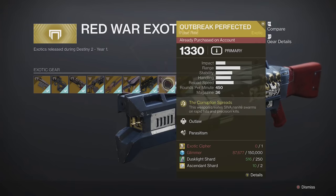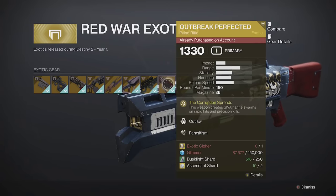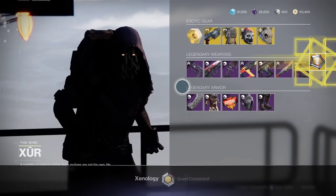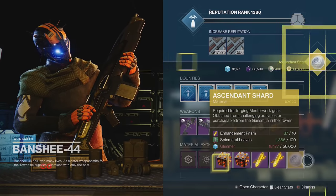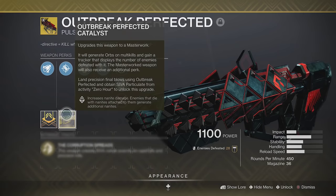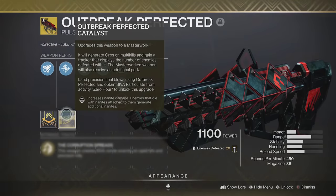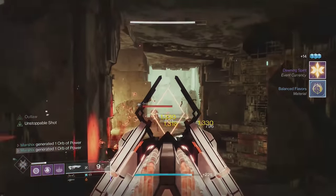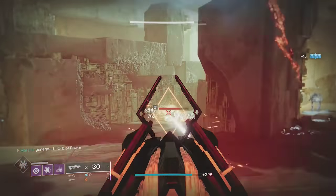This comes from the exotic kiosk in the tower — it costs 1 exotic cipher and 2 ascendant shards. You can get exotic ciphers from the season pass or from Xur's weekly quest on the weekends. The catalyst further increases nanite damage, but it's currently not available unless you unlocked it before the Beyond Light expansion. Don't worry though, because the next weapon on the list can easily take its place.